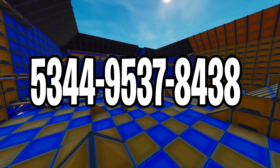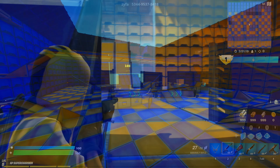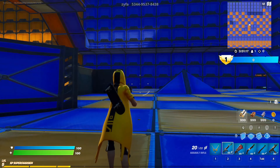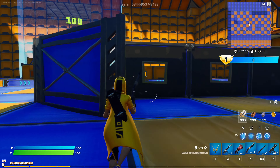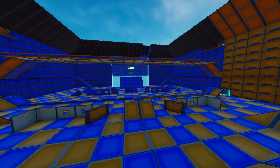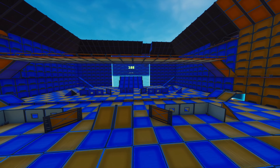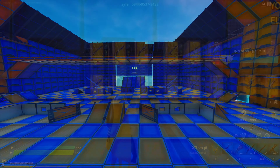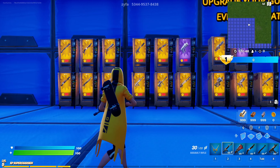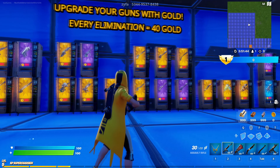Now we have come to the fifth map called the orange vs blue 8v8 paintball map. This is another map made in a very similar style, just with a more open and bigger map layout. The objective is for both teams to fight each other in this cool arena with a bunch of surprises, secret events and tunnels all around the map and much more. The team with the most points at the end of 10 minutes will win. If this is something you've been looking for then try this map out and enjoy!